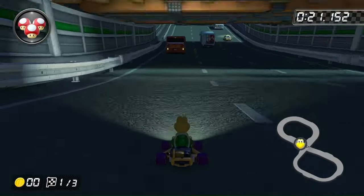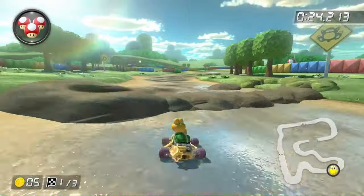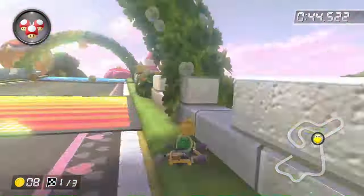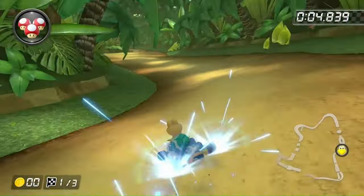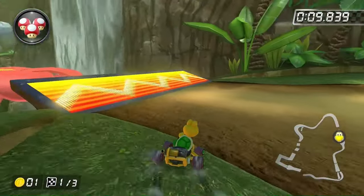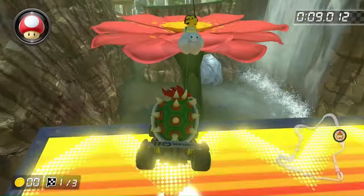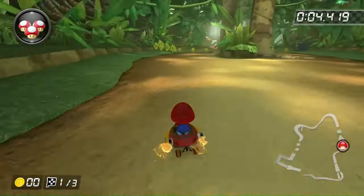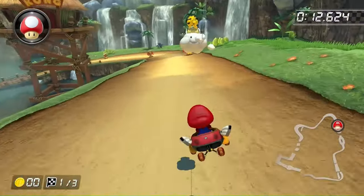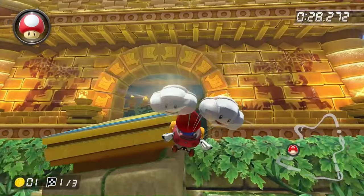By some miracle, the Banana Cup was completely possible. Dry Dry Desert has almost no boost panels, Donut Plains 3 has none, and Royal Raceway has a few boost panels but they're avoidable if you drive carefully. DK Jungle had me sweating — there was a ramp that seemed jumpable but I just couldn't clear it after 50 different combinations, until I randomly tried Baby Mario and somehow cleared the jump. You can then glide over the rest of the boost panels, making the entirety of the Banana Cup possible.